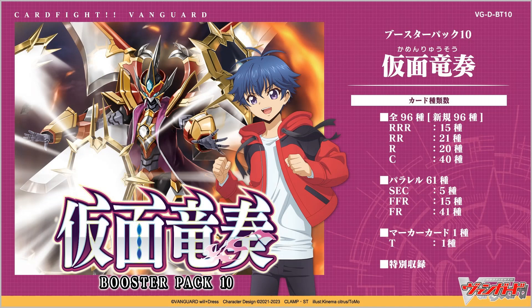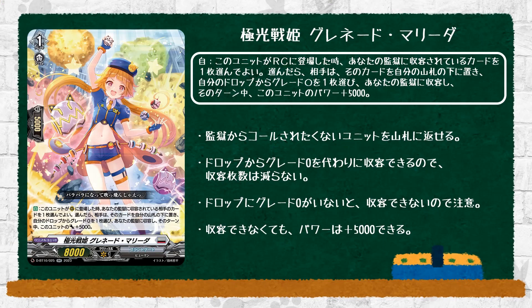For DoCoVan, we're going to start off with the new Aurora Battle Princess stuff, with the first card being Aurora Battle Princess Grande Marita. Grade 1, equipment skills. Auto 1, place on rear guard, choose one of your imprisoned cards. And if you chose something, you put that card to the bottom of your opponent's deck, and then they choose one grade 0 from their drop zone and imprison it. During this turn, it gets plus 5k power. So basically, it's a prisoner exchange, which I don't entirely mind for replacing something good for a grade 0.